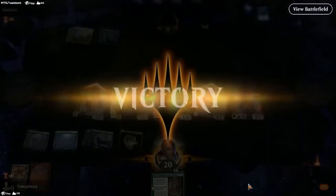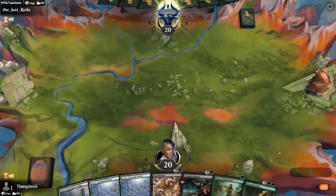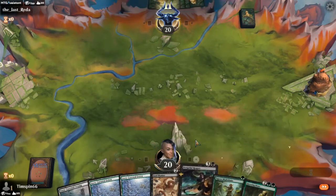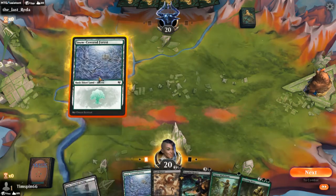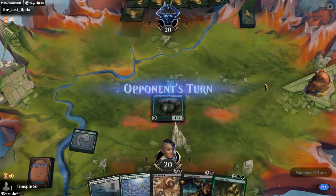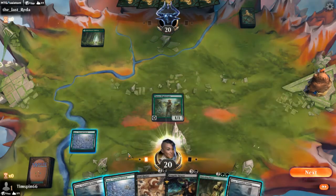This deck is tough — it just comes at you from all different angles. Game 4: This is a very strong hand — we're keeping it. We get something out on turn 1, we can put Vengeful Reaper in Foretell on turn 2, and either play Vengeful Reaper or run Soul Shatter on turn 3. We have two green mana, which means the future looks very bright for Questing Beast. We're hoping to get a black mana within the next three turns — and there it is.